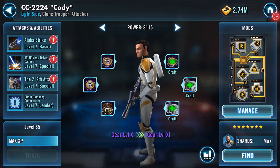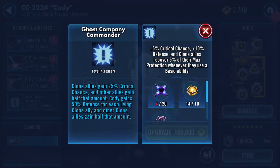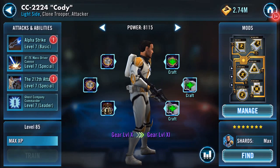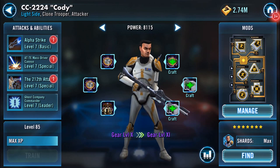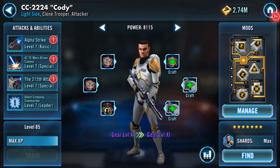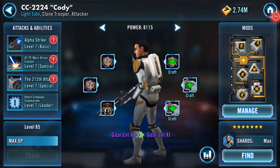Don't get your hopes up — this isn't a full zeta thing. I've only got four zetas, so that's not happening. What is happening is I've decided I am going to increase his gear level to 11.